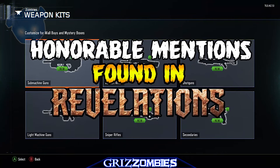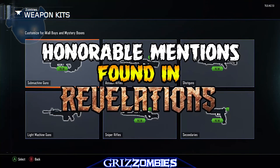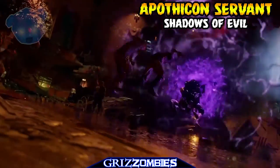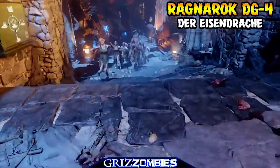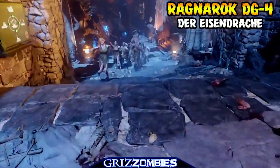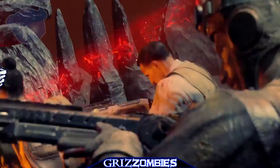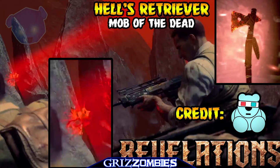For honorable mentions, we can't cover all the weapons but we can talk about the special ones — the wonder weapons. The Apothicon Servant is coming back. The Ragnarök DG-4s were amazing wonder weapons. And one that we caught in particular right here — do you see it yet? The Hell's Retriever. Riz spotted this one as well.